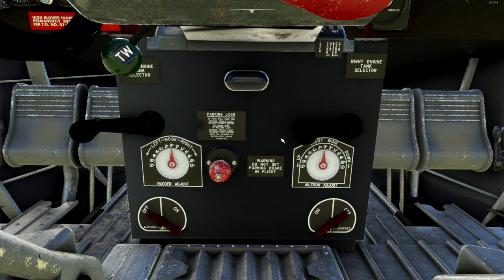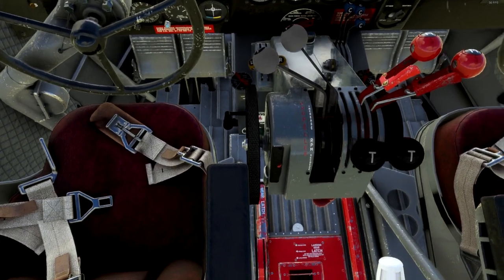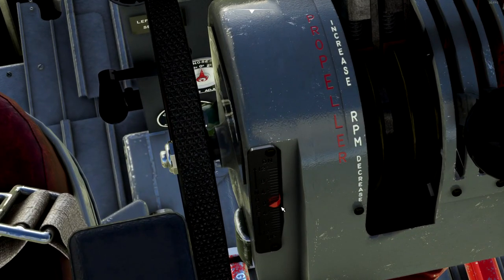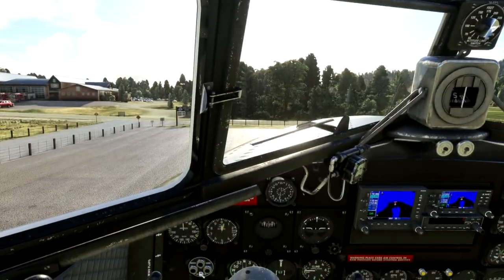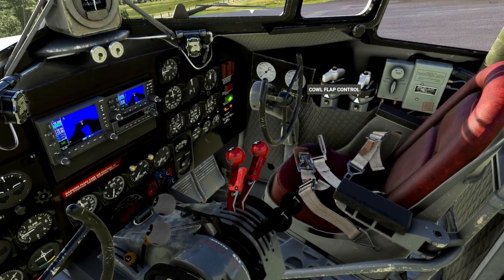Now one thing you're all going to notice when you first fly this aircraft is it can have a tendency sometimes to take off nose first. Look — we're nose up on our trim. So what we're going to do is just neutralize that trim on first takeoff. I don't know why it's set like that, but this is what tends to result in you going nose up. Cowl flaps fully open for start.